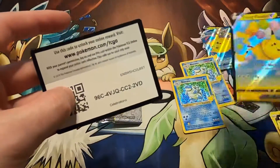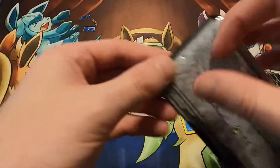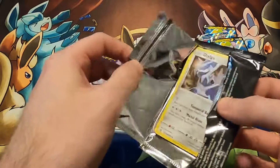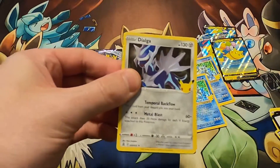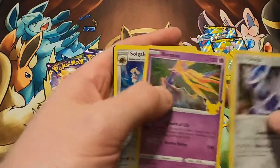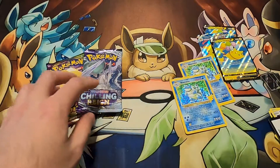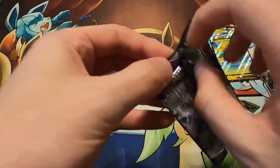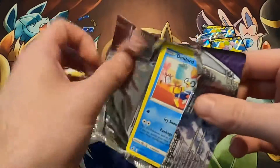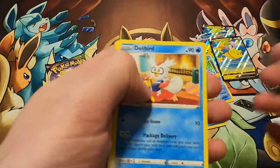Flying Pikachu V. Double Blastoise! In the last Celebrations pack — that was weird. And a Solgaleo. So we got us a double Blastoise. I wish it was a double Charizard, but still — we'll take it. That's insane. I don't know if I've seen that before.